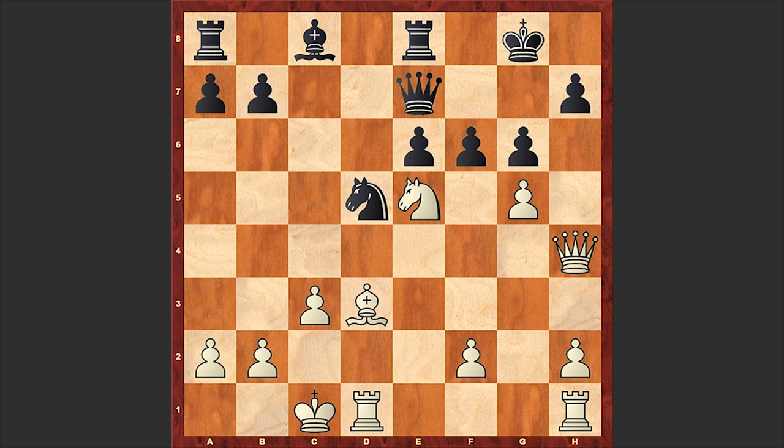Please pause the video and try to find white's next moves. Ready? Well, I guess the move is easy to find — we have Nxg6. Although calculating all the way to the end is not that easy. Nxg6 followed.